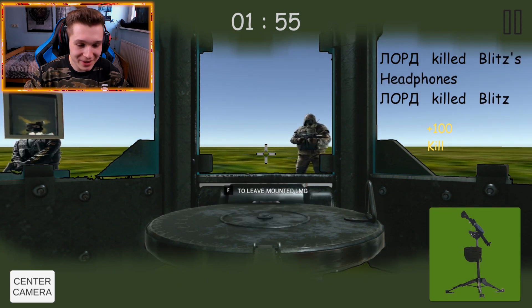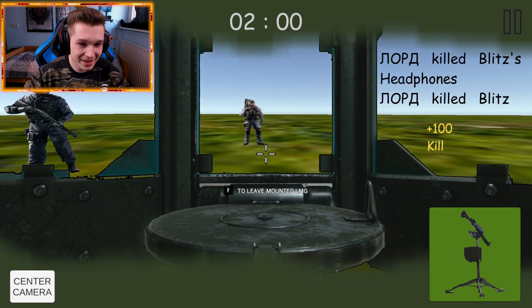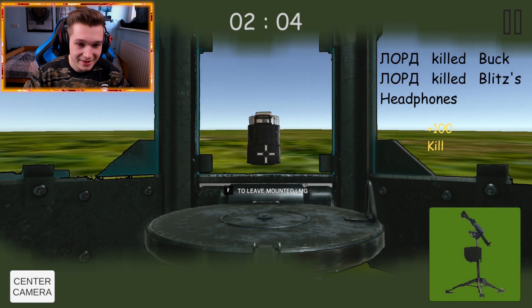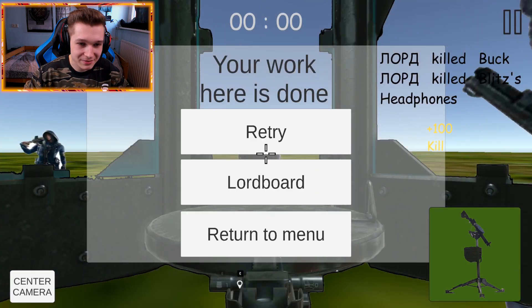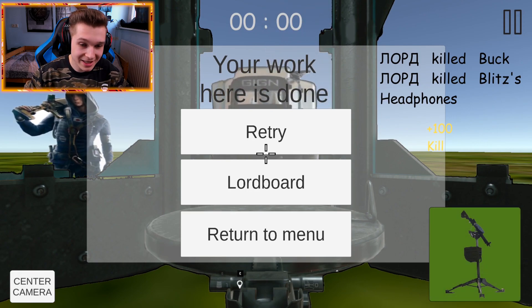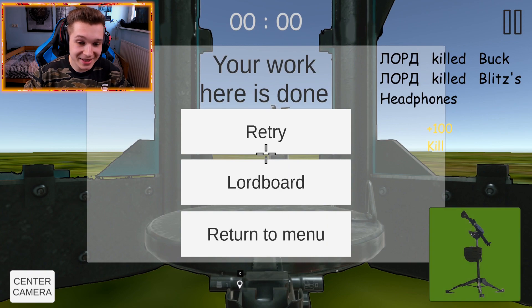So we've been playing for almost two minutes now in this new game mode. I'm gonna show you guys what happens when you actually get killed — I'm gonna let myself get killed so you can see. There we go boys, somebody got me in the back. It says 'your work here is done.' You can retry to basically keep on playing, or you can go to the leaderboard, which is basically the leaderboard of all the Chenka players that have been playing the game mode.